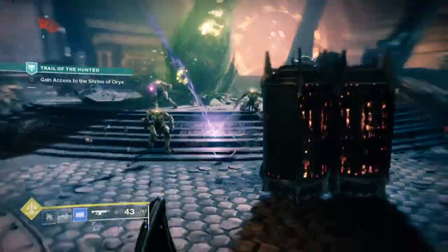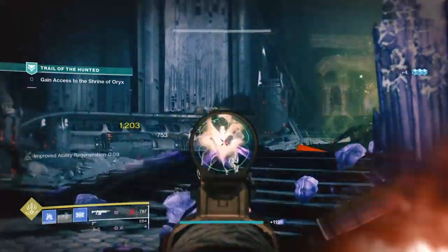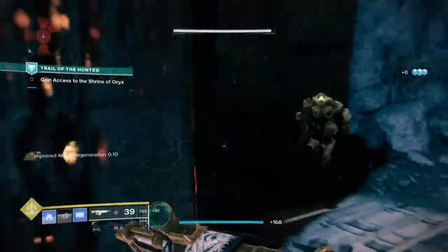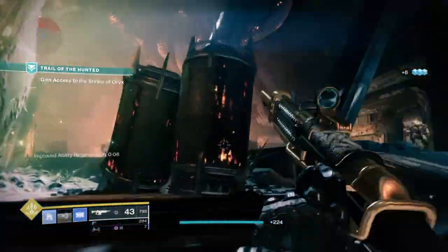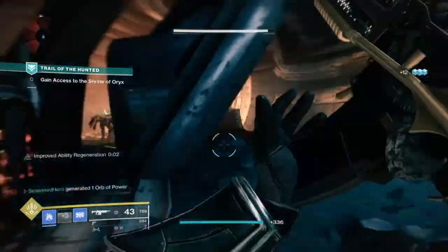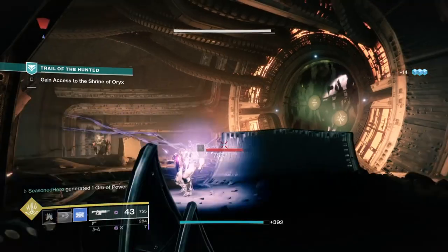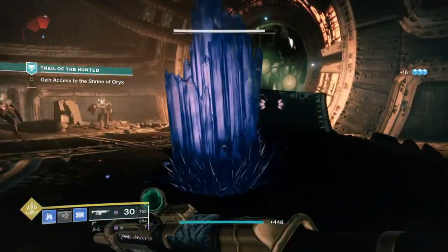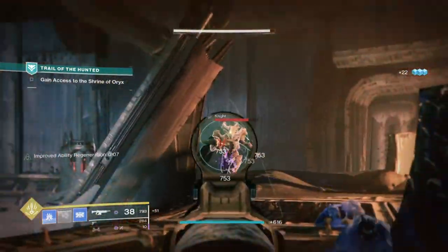Welcome back to another Destiny 2 build. Today we're going to be focusing on the Titan Behemoth class, as I have finally got the subclass completed and I have a really great but simple and straight-to-the-point build for all of you to use. With the use of Cryoslam aspect, Glacial grenades, Whisper of Shards and Salvation's Grip, we can create an unlimited grenade spam setup with such a wide and silly reach that you'll be able to avoid using weapons at times and just receive a bucket load of grenade energy over and over again.